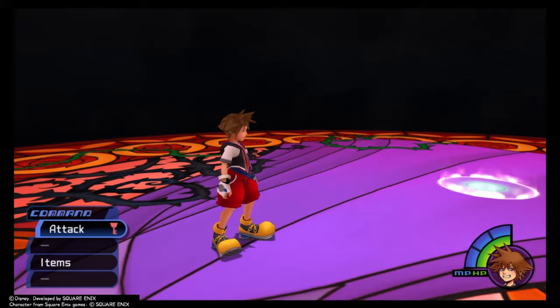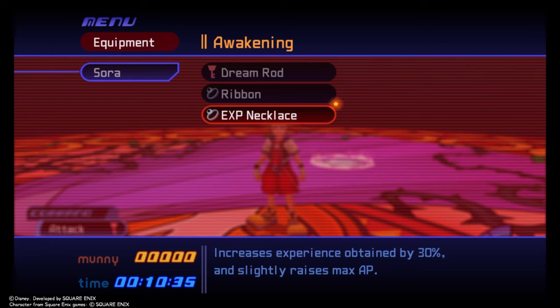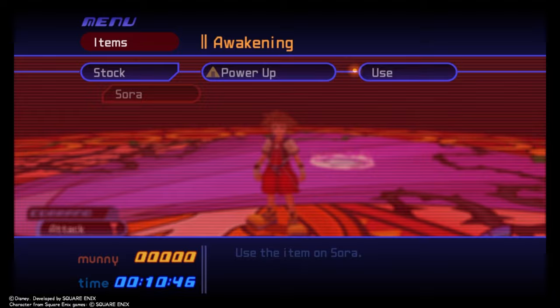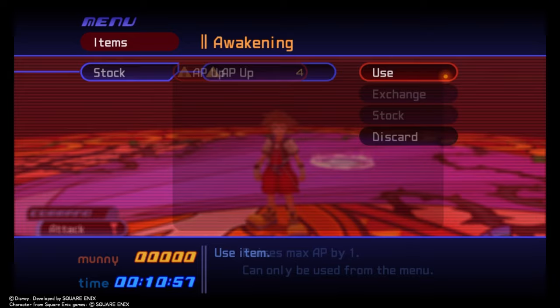Starting off is a bit of a technicality, but for the sake of being thorough: if you choose to start a new game on Final Mix Beginner, you'll be given the Ribbon and EXP Necklace accessories, as well as 8 Defense and Power-Ups and 4 AP-Ups. You can technically consider most of these missable, but you can synthesize all of these items except for the EXP Necklace. You'll get one for defeating the Unknown Figure, so I don't recommend playing on Beginner unless you're woefully unfamiliar with video games or just want to experience the story.